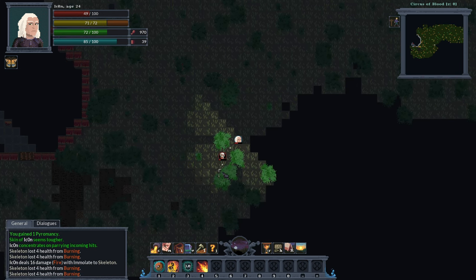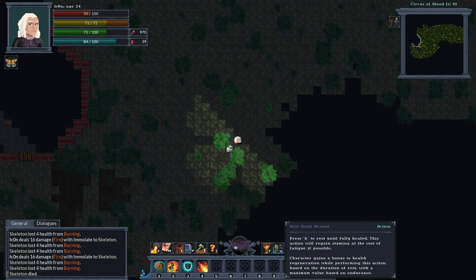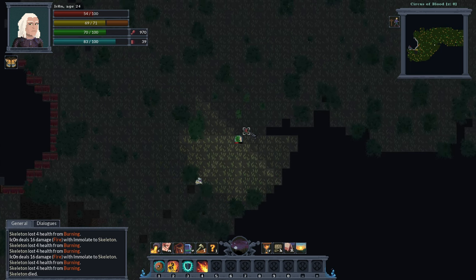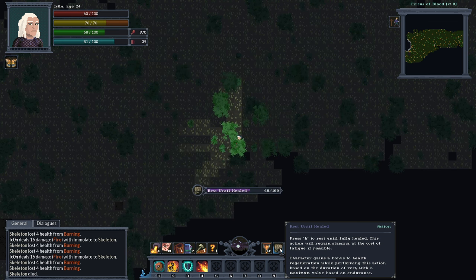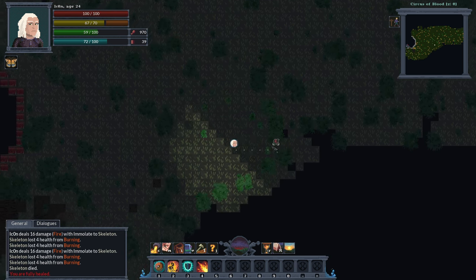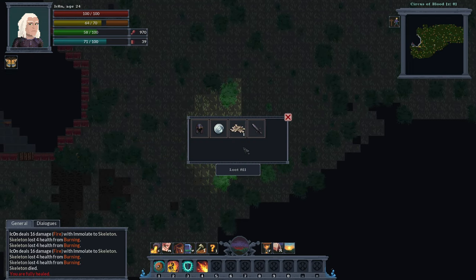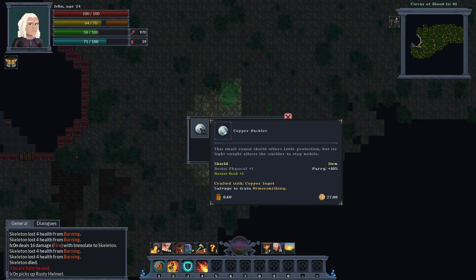This whole random location system of the game — I can see how that can work really, really well. Let's fall back here, heal up. These guys drop rusty helmets, that's more physical resistance. Copper buckler.